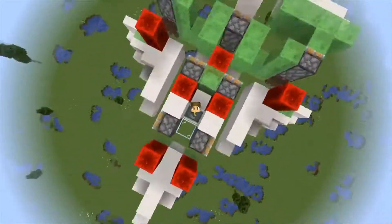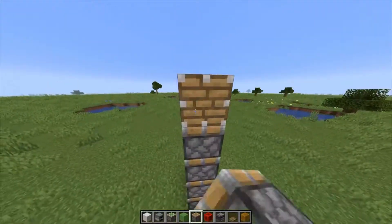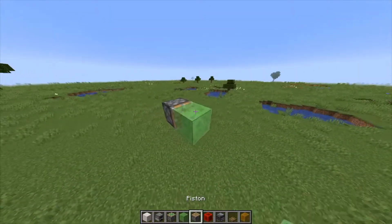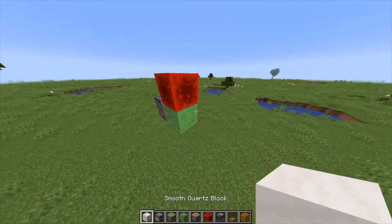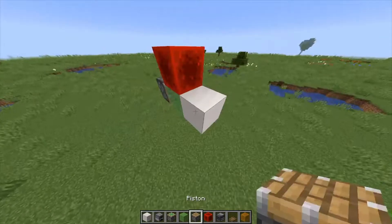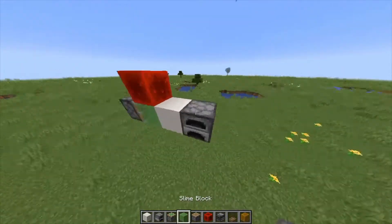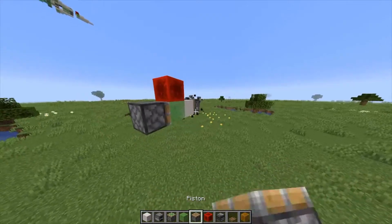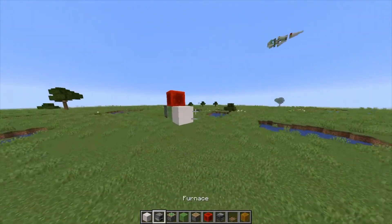So let's get right into the tutorial. First, you want to place a piston like this, then a slime block, redstone block, normal block — it can be any block as long as it doesn't do anything weird and as long as it's movable. Then a furnace — the furnace can be anything as long as it's not movable.